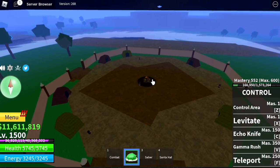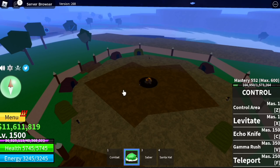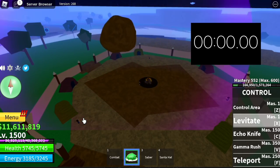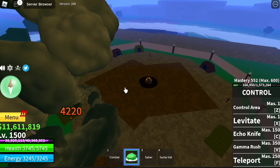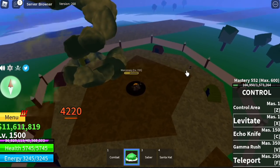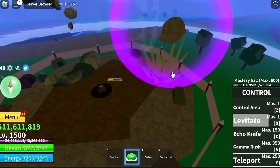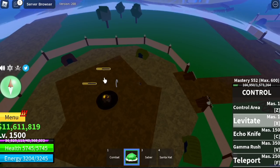Next up, the X skill has a shorter cooldown. If you're a Control user, you know this has a shorter cooldown. Now it only has 2 seconds of cooldown, so you can almost spam this skill. Also, don't forget we have some accessories that will decrease the cooldown, like the zebra cap. So don't forget to try those things.